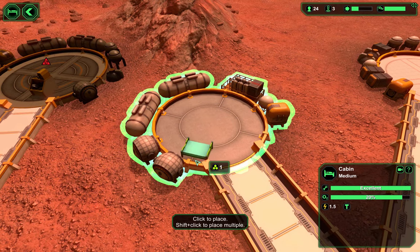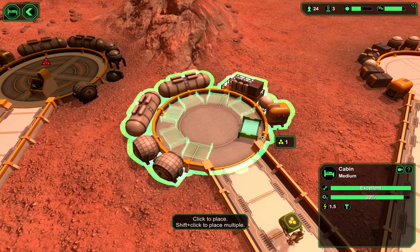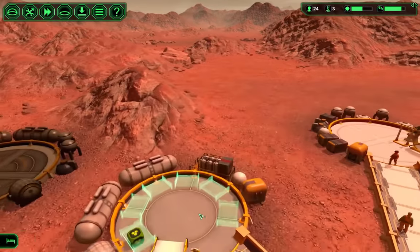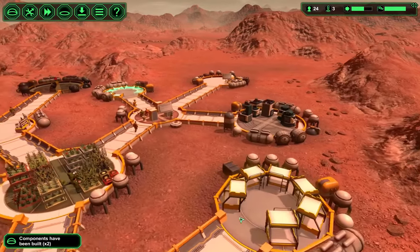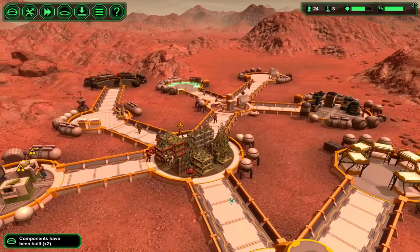Let's build some beds. There we go — one, two, three, four, five, six, seven beds in this one. This other one has 12. So we're at 19 beds right now.